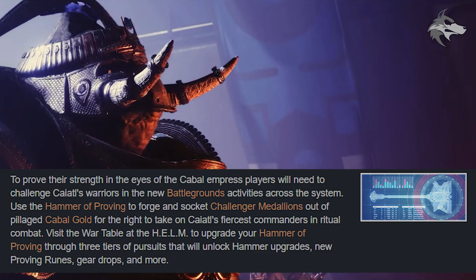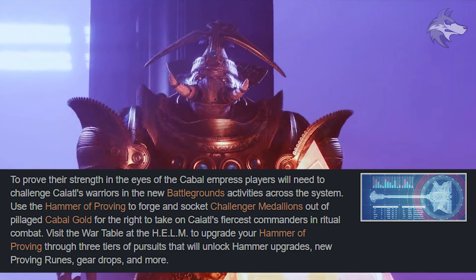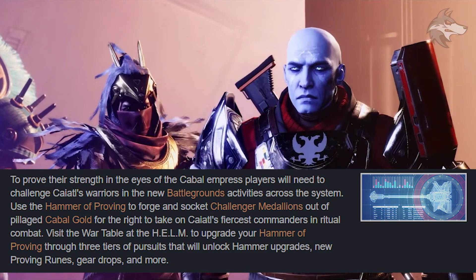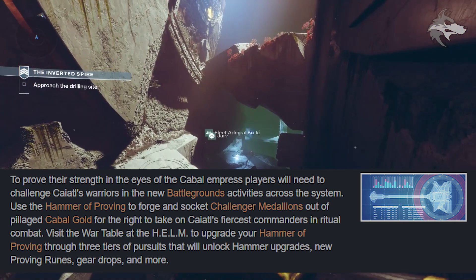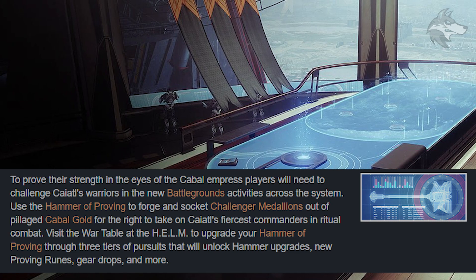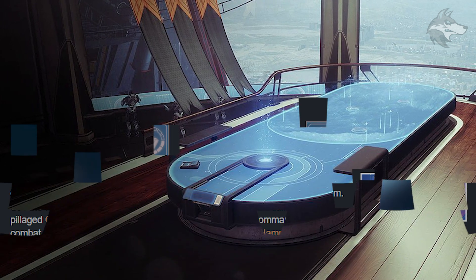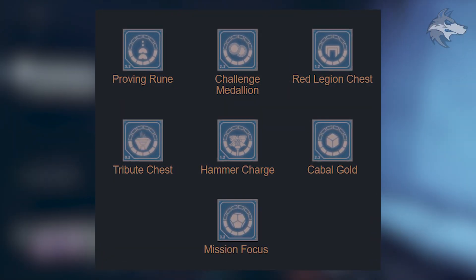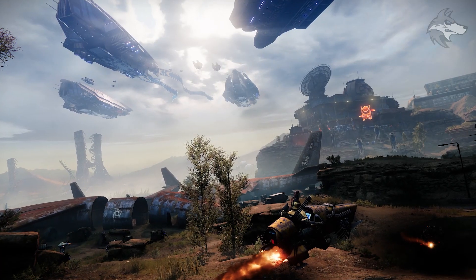To prove their strength in the eyes of the Cabal, players will challenge Caiatl's warriors in the new Battlegrounds activities across Nessus, Europa, and the Cosmodrome. You'll use the Hammer of Proving to forge and socket Challenger Medallions out of pillaged Cabal Gold for the right to take on Caiatl's fiercest commanders in ritual combat. The Hammer of Proving is essentially the new Chalice of Opulence mechanic, with Challenger Medallions working similarly to Wrathborn targets and Cabal Gold acting as a currency. You'll also visit the War Table at Helm to upgrade the Hammer through three tiers of pursuits, unlocking hammer upgrades, new proving runes, gear drops, and more.